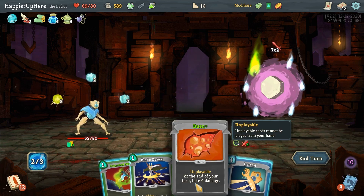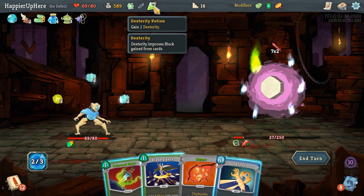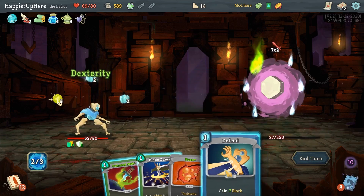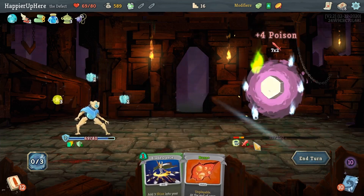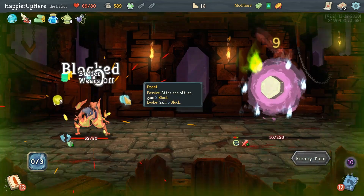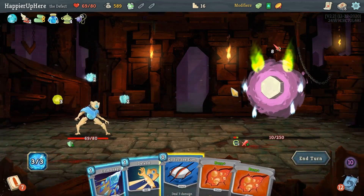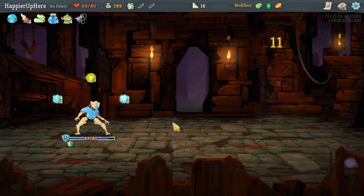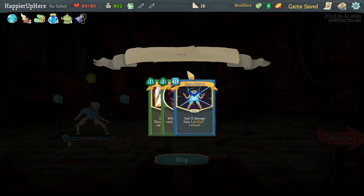With the Dex Potion, I can use my Buffer. Let's use the Dex Potion, then Poison Stab. The burn removes my Frost orb block and I lose my Buffer here. Can I kill? Yes I can! Used all my potions but was able to perfect — phew!